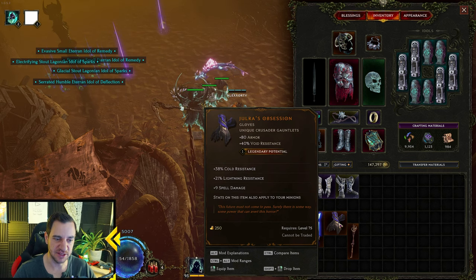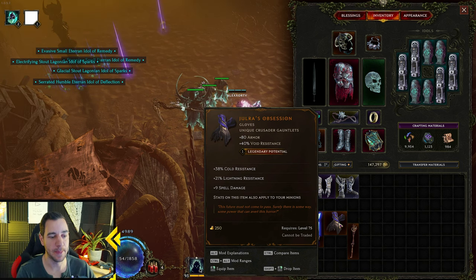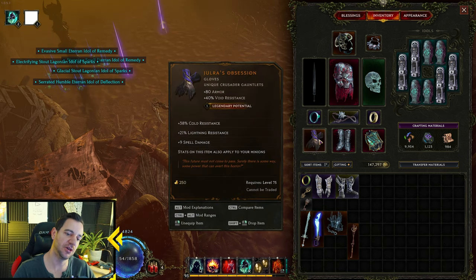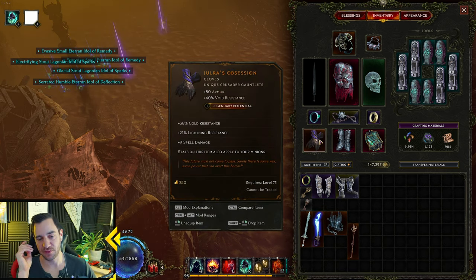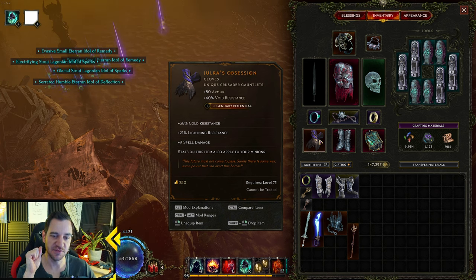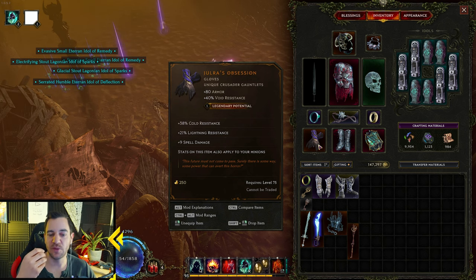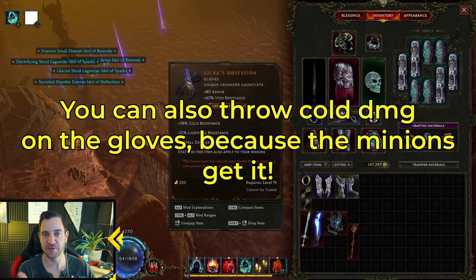What you can also do is Jura's Obsession — these gloves. Because what this says, interestingly, is stats on this item also apply to your minions. And you want to have this with LP on it, so you've got to run the Temporal Sanctum Dungeon on higher tiers. Because then, if you throw this in and put, for example, Cast Speed on it — because I actually checked and there is no item that gives minion cold damage except for this one — you can give the minion Cast Speed so you can actually shoot his beams faster, which is more damage.